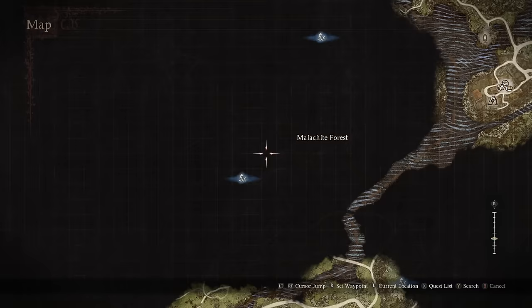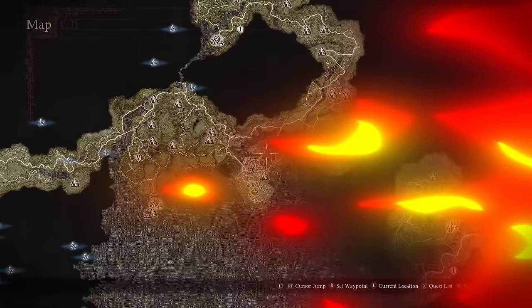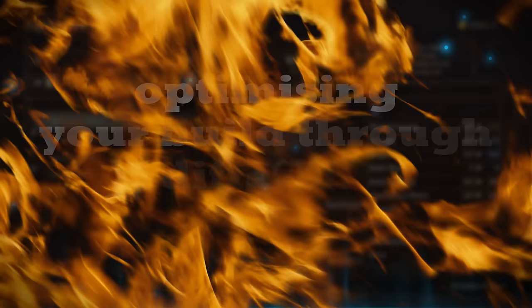Did you also know that you can see exactly everything you still need to discover? Especially handy for those who want to fully complete the game 100%. You can zoom into areas that are still hidden or brown on your map to see exactly what terrain has paths, indicating there is still terrain there to explore. This way you can differentiate really easily between impassable areas like mountains and actual content.